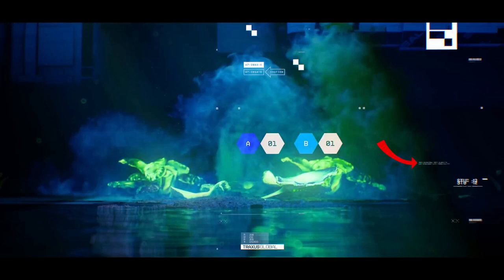On the right there are two lines of small text that I can't make out. It says S7, which might refer to the S-series clones, and at the bottom it says Traxxas Global. It looks like Traxxas has access to surveillance cameras on the Tau-34 colony.